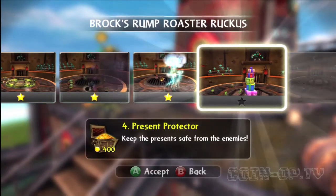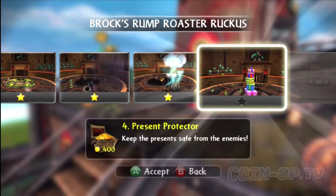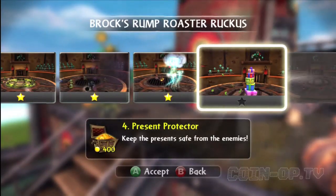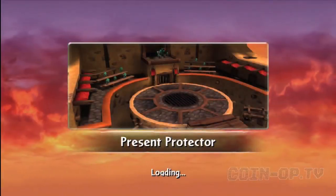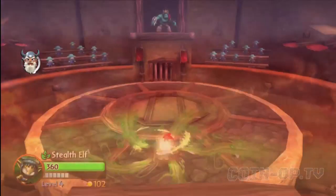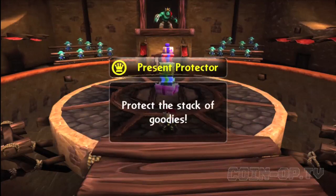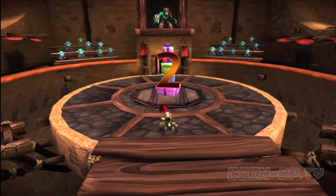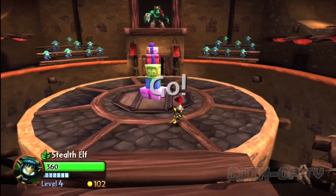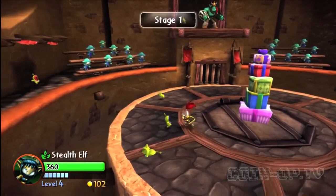I'll probably make a couple more videos with some Legendary Skylanders. Present Protector — keep the presents safe from the enemies. Let's see how this goes. I'm not sure if Stealth Elf is the best choice for this arena battle — protect the stack of goodies. It's going to be tricky because I don't have any ranged attacks.